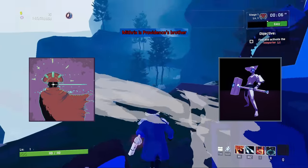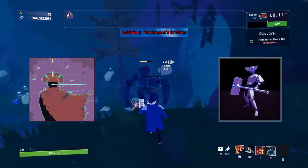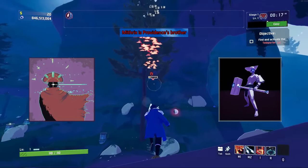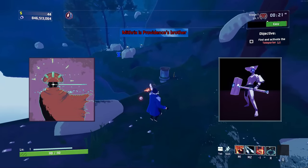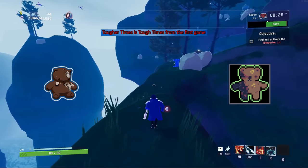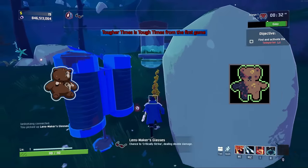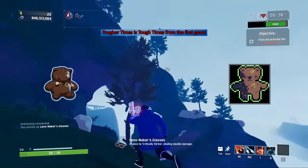Mithrix is Providence's brother — the final boss of the first game is the brother of the final boss of the second game. There's going to be a lot of stuff explaining the lore between the two and what they've done for the overall Risk of Rain universe, so just know that they're related.